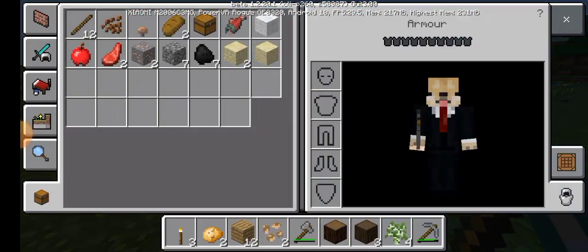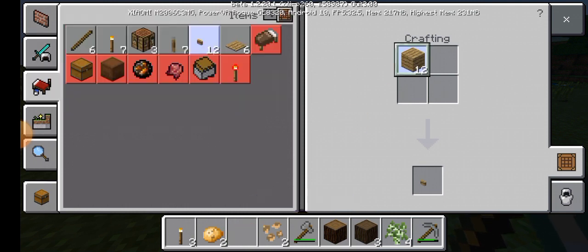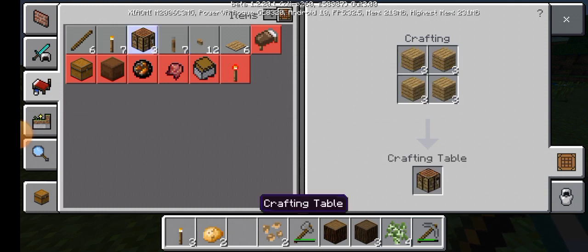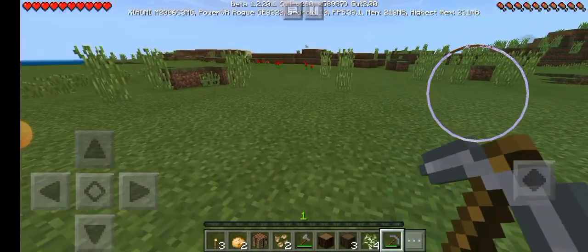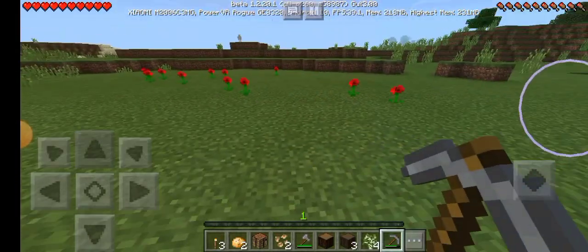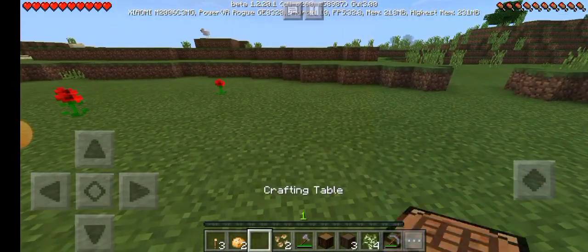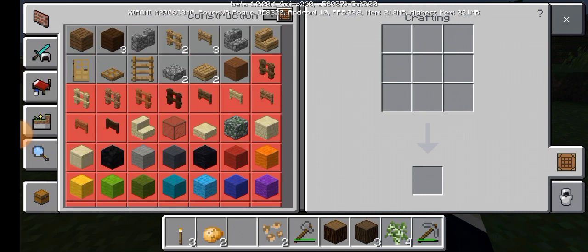First I need a crafting table. I'm gonna use quick bolts because it helps a lot — Pocket Edition is kind of trash with crafting. Okay, we have the crafting table, then we can make more stuff like the furnace.